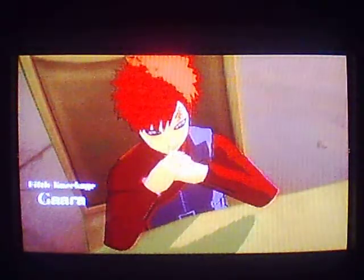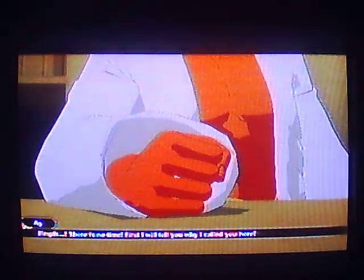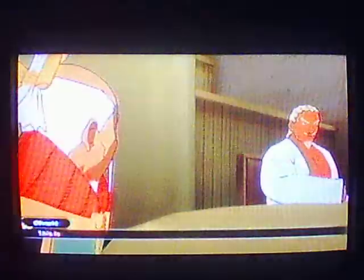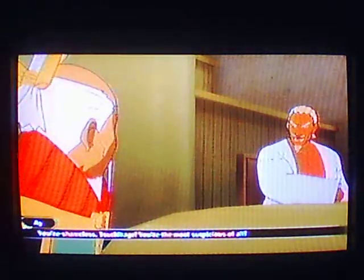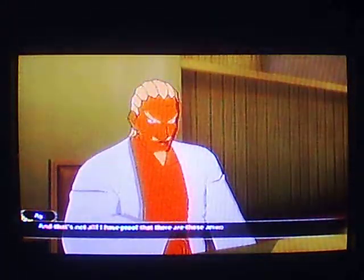Fifth Mizukage Mei, Onoki, Gaara, and Danzo — the five Kage assemble here today in response to Lord Raikage's summit. I, Mifune — samurai leader — now let the five Kage summit commence. There is no time. First, I will tell you why I called you here. I summoned you here to finally question your loyalties. Raikage, are you exaggerating a bit? You're the most suspicious of all. Leaf, stone, sand, mist — Akatsuki is composed of rogue ninja from your villages. And that's not all — I have proof that there are those among you who have even utilized the Akatsuki.